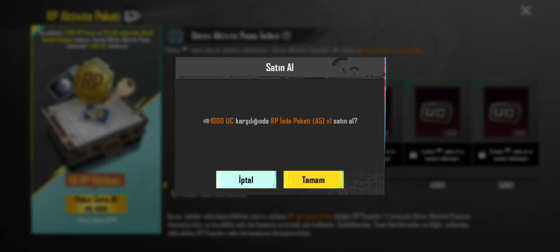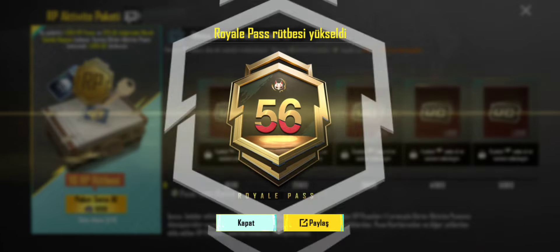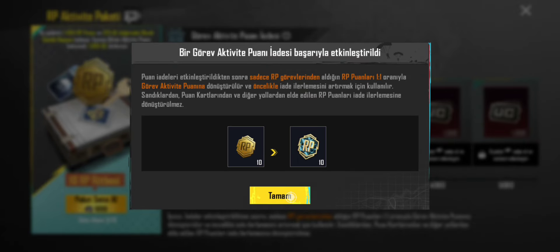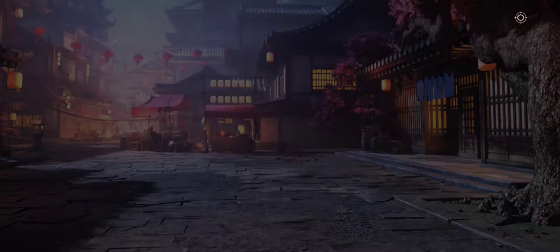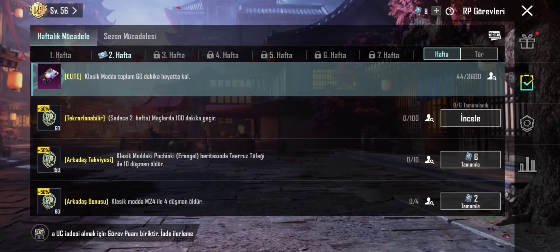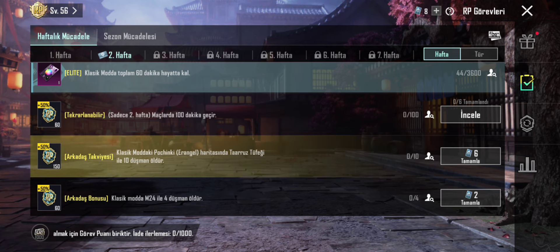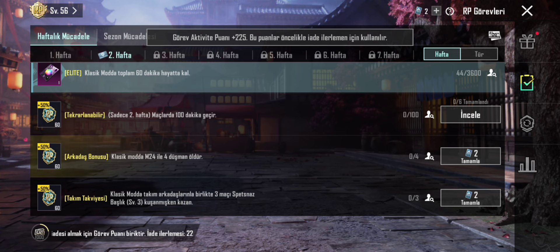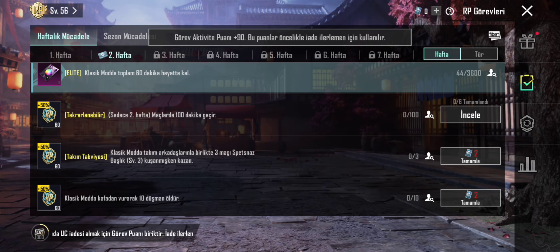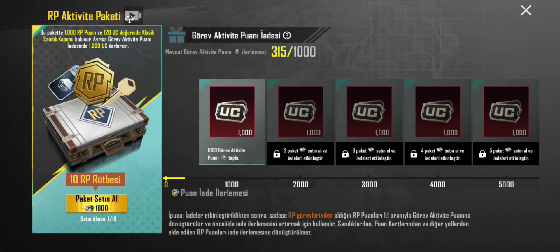Bir bin UC'lik alım yapıyorum. Şimdi bende görev kartı vardı; gelin hep beraber şu görev kartlarını ezelim. Direkt buna basacağım. M24'e geç, tamamdır. Bakın şimdi ilerleme sağladık; 315 puan oldu.